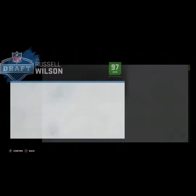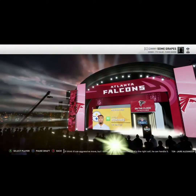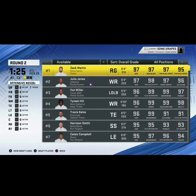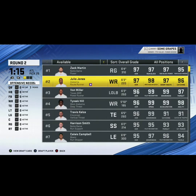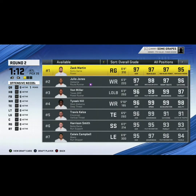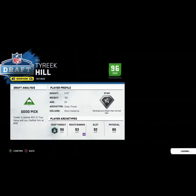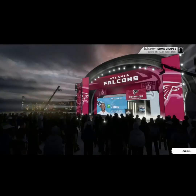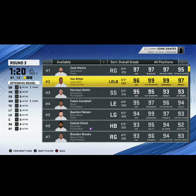So we're going to start with our quarterback position, 97 overall. What should I do next? Zach Martin's available. Should I go Zach Martin or Tyreek Hill? Well, he's a GOAT - 99 speed, 99 acceleration. Yeah, we're going to go Tyreek Hill. That's a really lucky pick. Most of the time in online drafts he's taken early, but we got him in the second round.